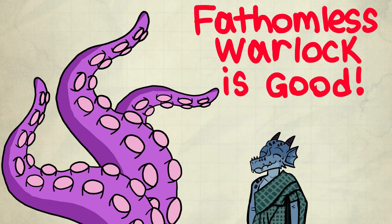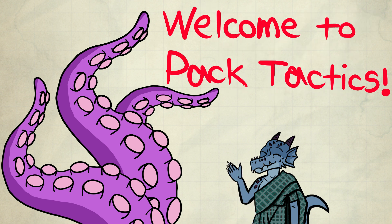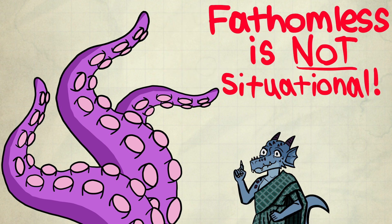The Fathomless Warlock subclass has you make a pact with some horror in the deep. Welcome to Pact Tactics. While it has some features that have to do with water, this subclass is everything but situational. It's actually really, really strong for Warlock standards.